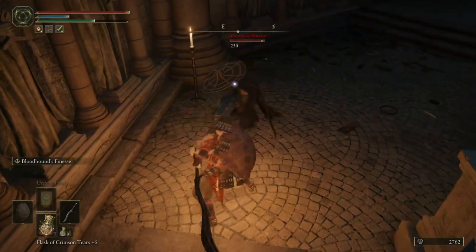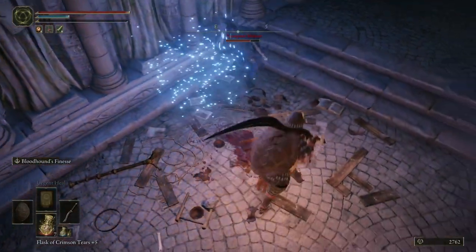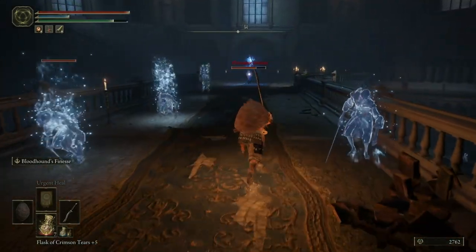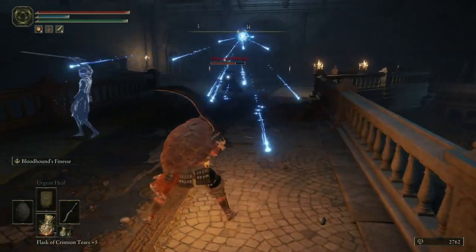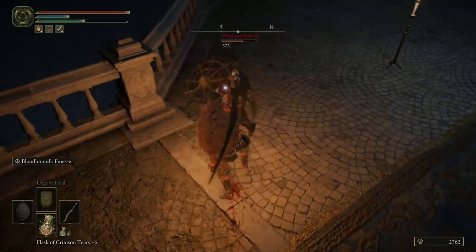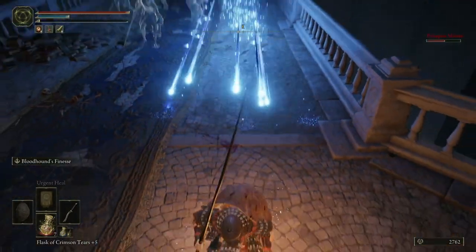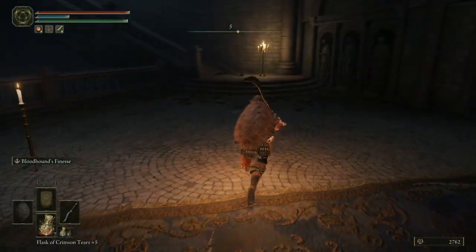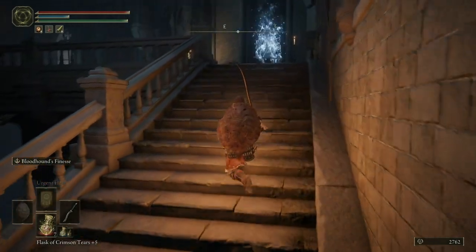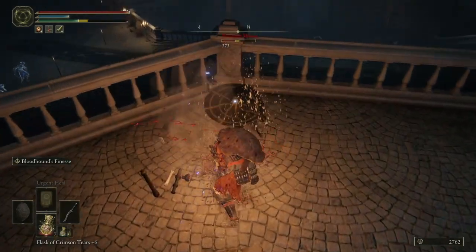That arrow that he's going to try to hit you with is going to do a ton of damage. He'll also do like this star shower move. We got him to teleport the first time — he's going to teleport probably to the end of the bridge and then try to shoot with his arrows. Ignore everything else. That's actually the spell that you get if you kill him. If you're too far away and he's going to shoot his arrow at you, strafe to either side — sprint to either side — and he'll probably miss you with it.